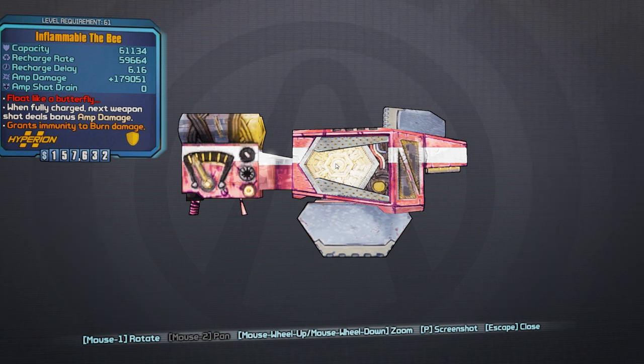Now this is a quite popular and well known shield — Inflammable The Bee, otherwise known as just The Bee, but this version has immunity to burn damage so it has the inflammable prefix. It says: when fully charged, next weapon shot deals bonus amp damage. On most amp shields, once your shield reaches full capacity the first shot you fire adds whatever amp damage it states. In the case of The Bee there's no amp shot drain, so basically every shot causes your gun's base damage plus 179,000. The Bee is a really powerful shield for dropping enemies.